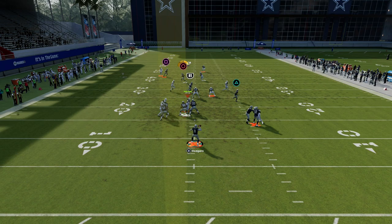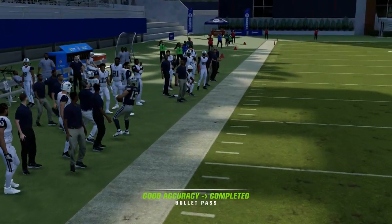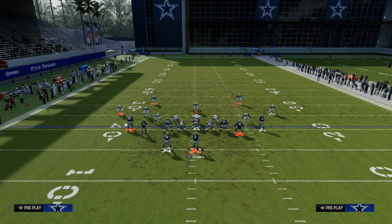The drag route is absolutely cooking man coverage, and obviously that slot apprentice post route is going to cook man coverage as well. What this is going to force your opponent to do is start making adjustments to try to counter that.